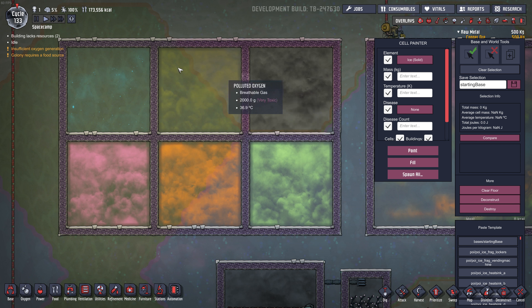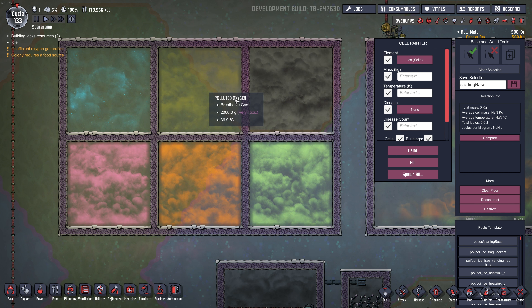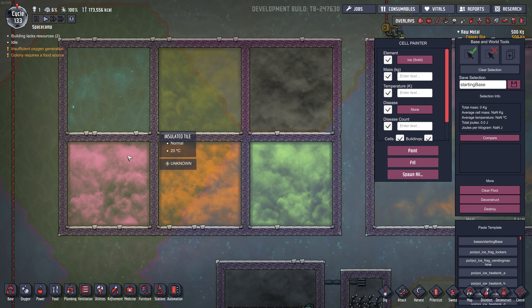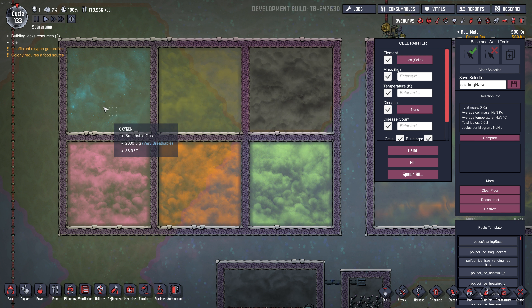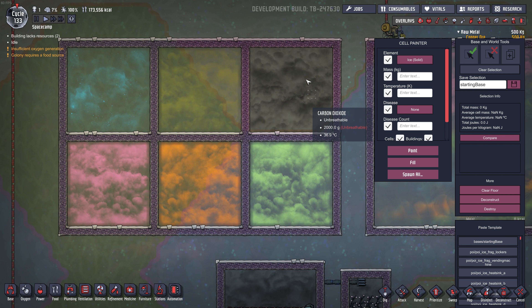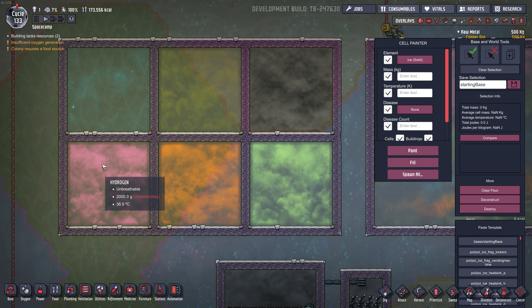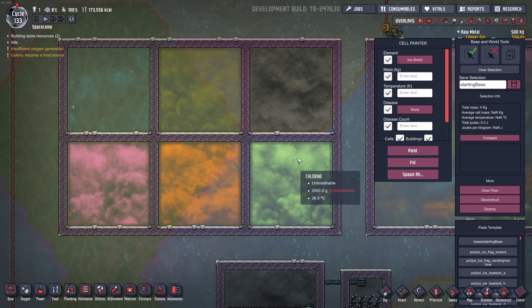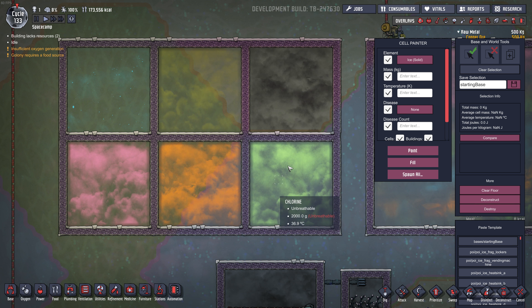I'll briefly discuss the six main gases you'll encounter in the game. Oxygen is the basic one, then we've got Polluted Oxygen, Carbon Dioxide (the black one), Hydrogen, Natural Gas, and Chlorine. Your duplicants can breathe oxygen and polluted oxygen, and they exhale small amounts of Carbon Dioxide. Hydrogen is usually used for cooling, Natural Gas is used as a fuel to produce power, and Chlorine is good for killing germs.